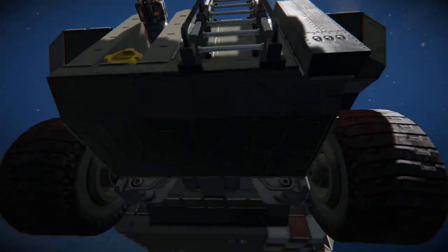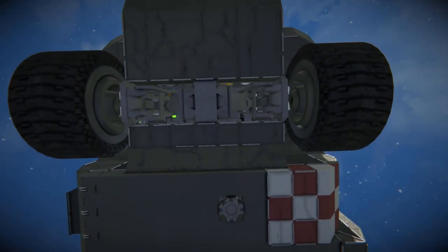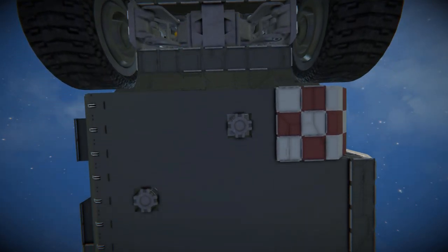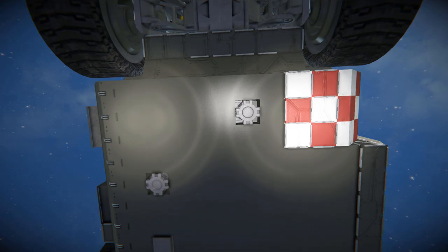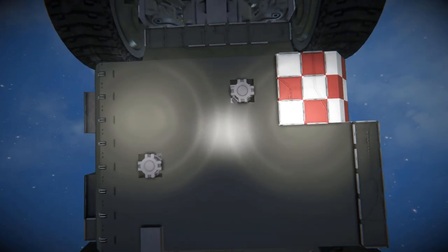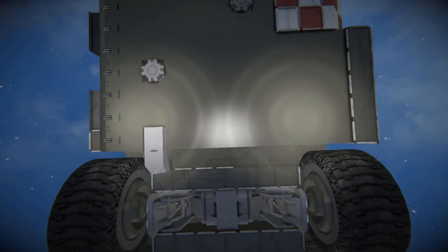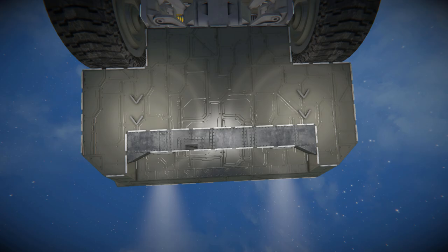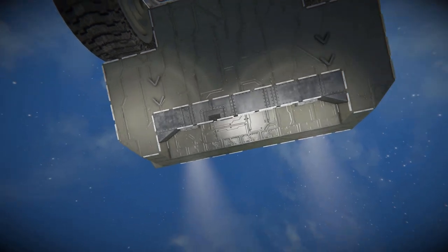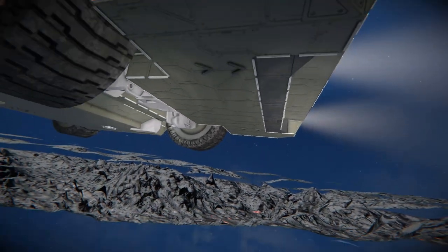Underneath there isn't too much to see — just a bunch of rotors which angle and lift the interior seats slightly off the ground. There are checkered white and red blocks where the sliding door moves in front of, and the bottom has been made completely out of blast-edge blocks. Towards the front there are two little arrows pointing forwards in case you spawn it on top of yourself.